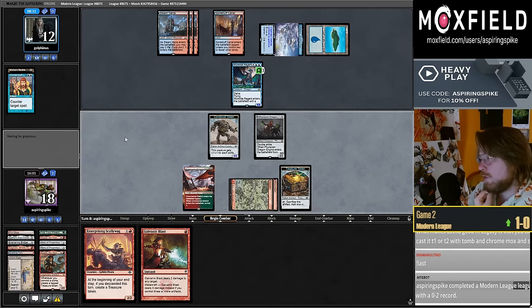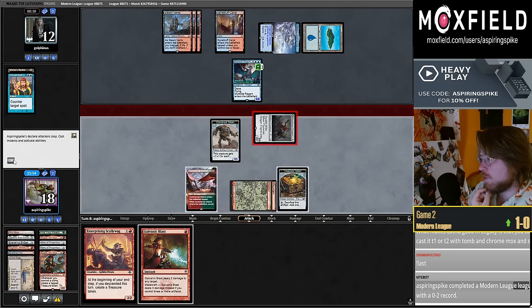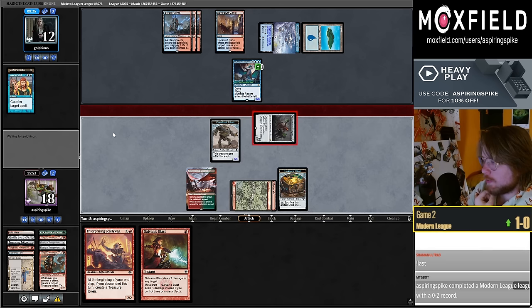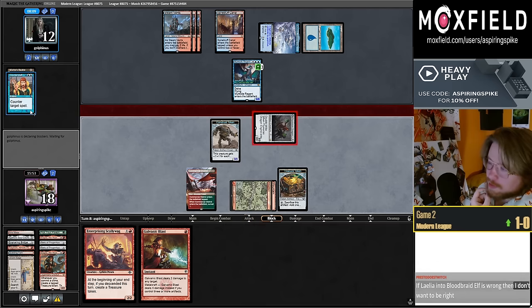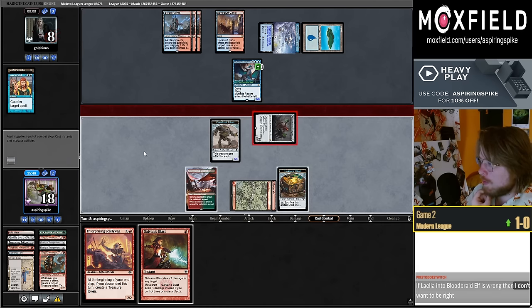Now am I attacking with both? I think just the Engine — it kind of looks like I want the Engine to die so I can Unearth it. It feels like my opponent is more likely to accept this block, and if they don't block I could just play Scallywag and make another treasure token.